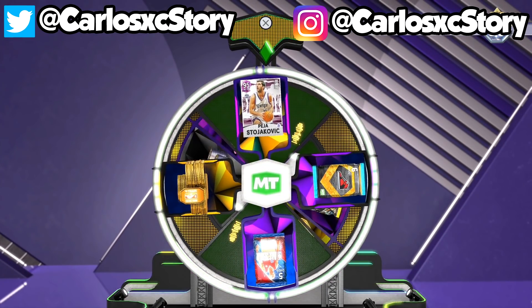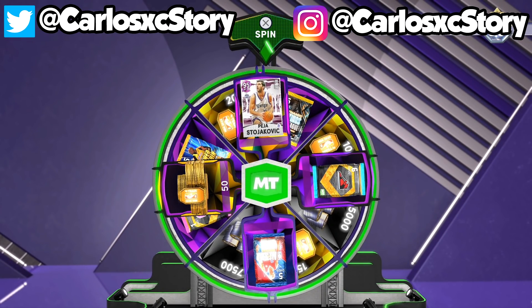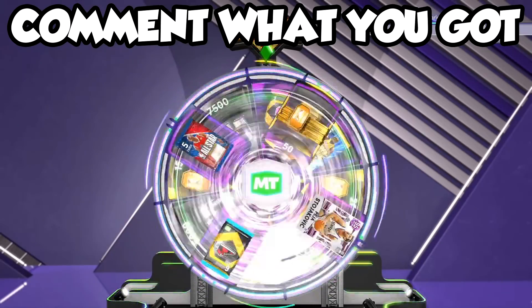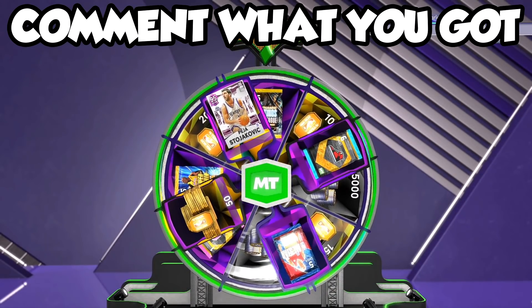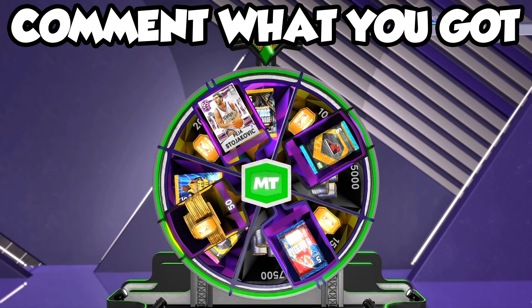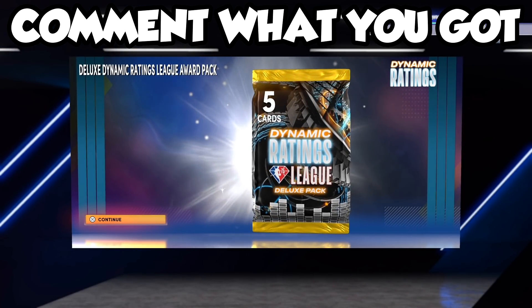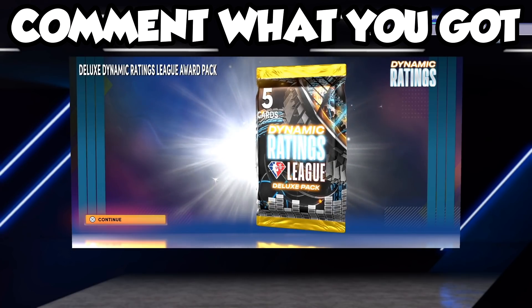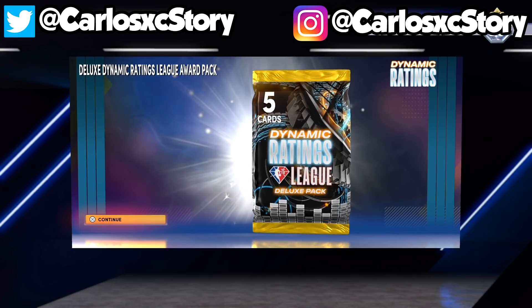They actually ended up adding some pretty decent stuff on the wheel, so you could get lucky. Let me know if you guys ended up spinning this wheel. I ended up spinning it up until the 8th time — because you know 8 is great — and we ended up getting the dynamic rating pack. That one sucks, obviously. I wanted the all-star one or the power within one, but we do end up getting a deluxe dynamic ratings league award pack, which could contain a galaxy opal or maybe a pink diamond, so we got a free pack.